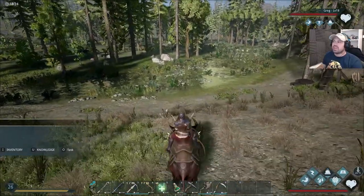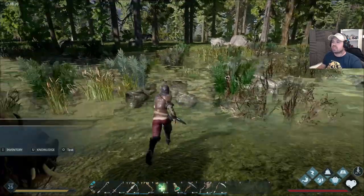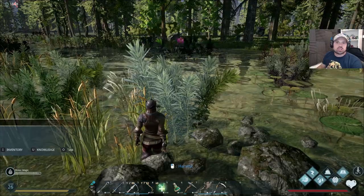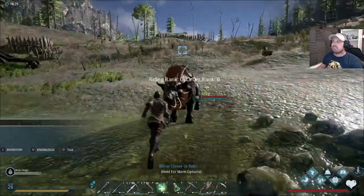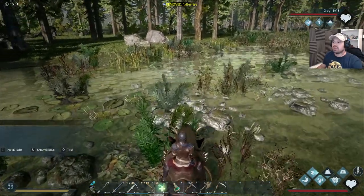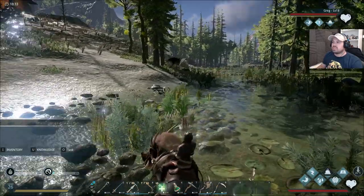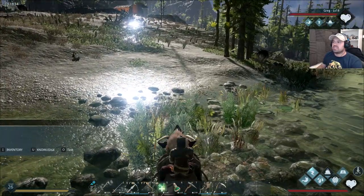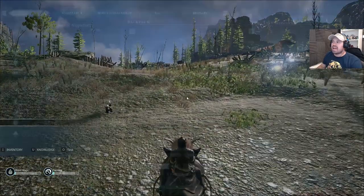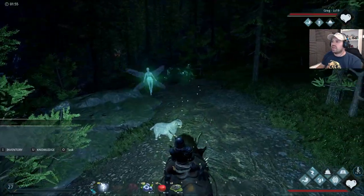Now when we get down to the water, this is where it gets interesting. Down in the water we usually get these flowers. If we hit them with the sword, we usually get red flowers, loads of grass, some berries, and a little bit of twine. But if we use Craig to go down here into the water — look at that — he gets 70 berries, 20-odd mushrooms, and some fungal spores as well. So he gets a massive amount of resources.